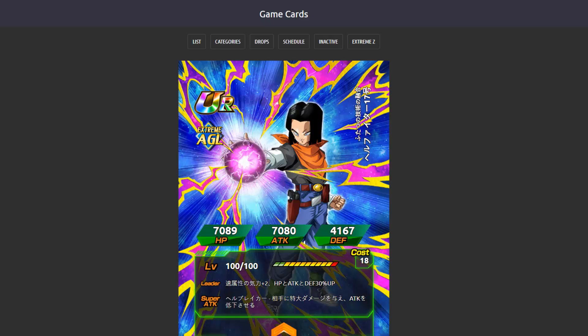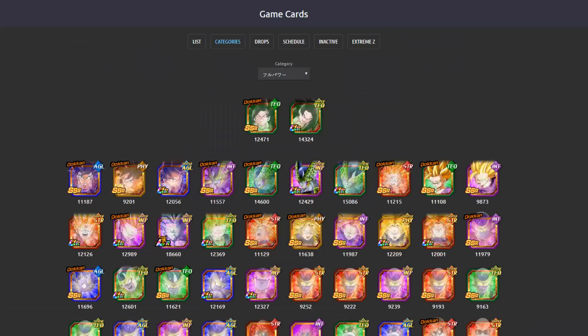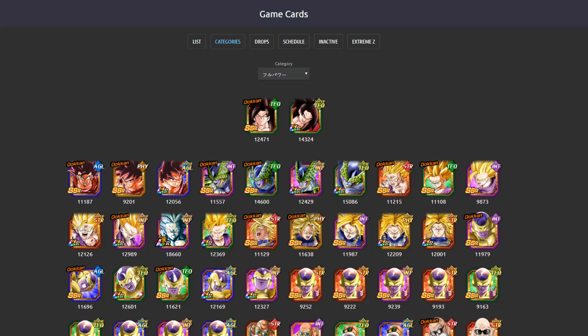Those are all of the units coming with this event, which is definitely really cool. I want to quickly pull up the Full Power category. We have some very interesting units — of course, Super Saiyan 4 Goku, and a bunch of Kaioken Goku cards from when that was his strongest point.